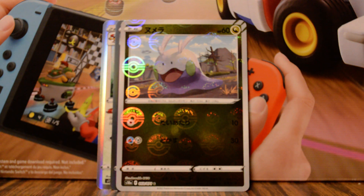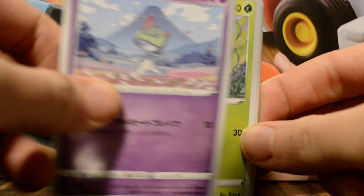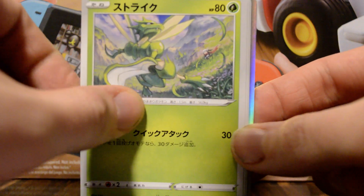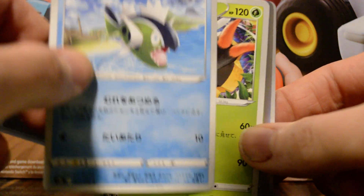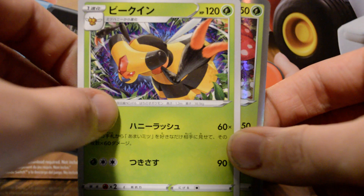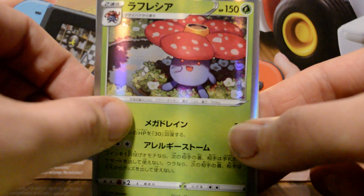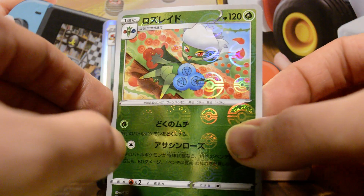And our last pack decided to just cooperate this time, apparently. We have some rocks, a Scizor, a Gleisgore, a Basculine, a Uniqueen, a Vileplume, and a Roserade.